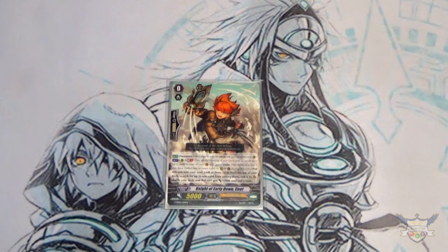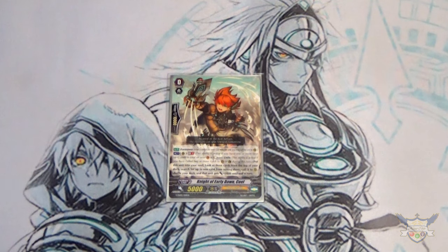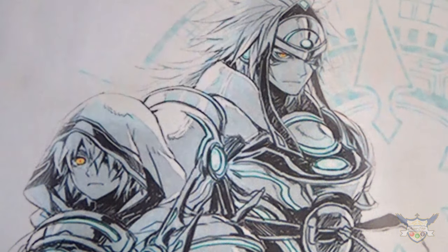His skill is Unite — you can move him to the Soul during the main phase, look at the top three cards of your deck, search for one, call it to rear, it gets plus 2k, and the rest go back to your deck and you shuffle. Really helpful with filling the field and combos great with Abrakis and other Gold Paladin G units. Really good starter for Gold Paladin.